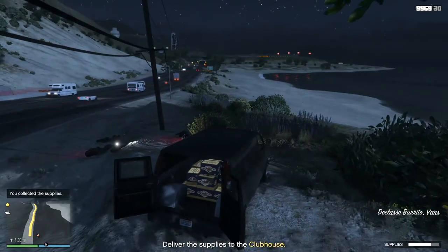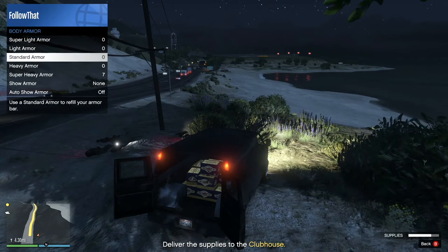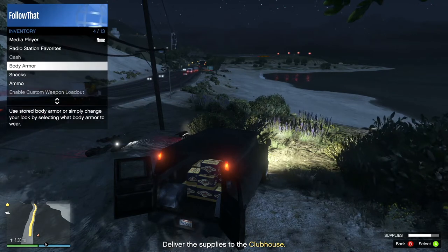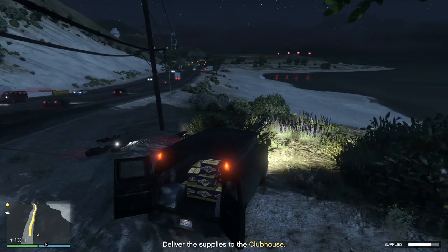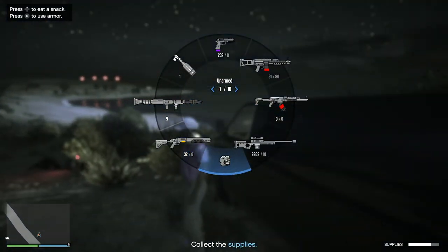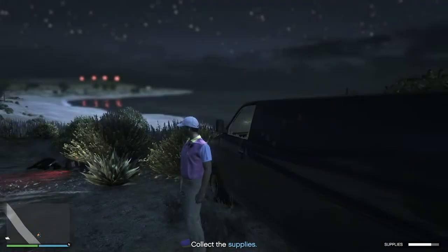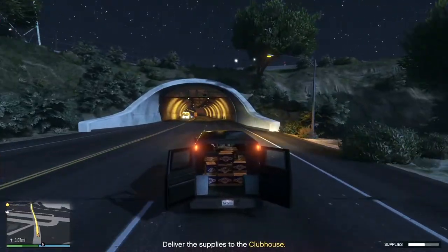If you're under pressure and about to lose your life, you used to have to go through the whole interaction menu — down to body armor, then click on armor or click on snacks — by which time you're probably dead if you needed it that badly. Now all you have to do is use the weapon wheel. It's so much quicker and easier, and it's a really good step forward.